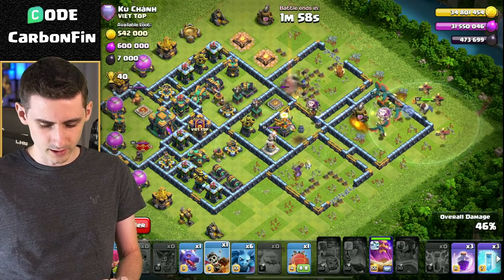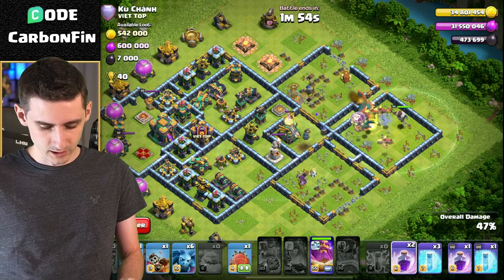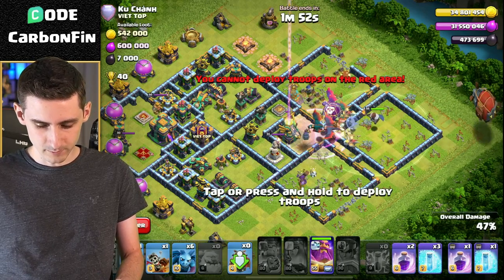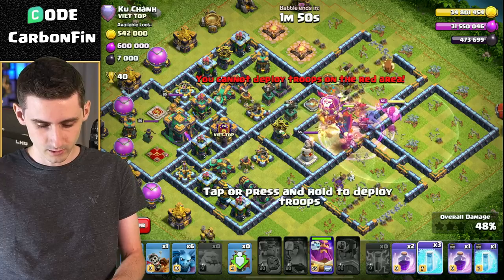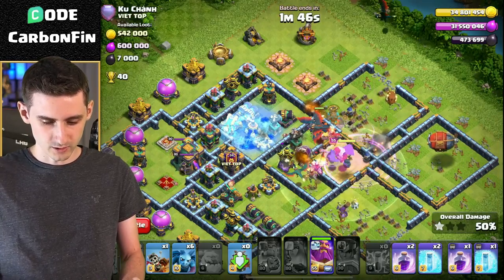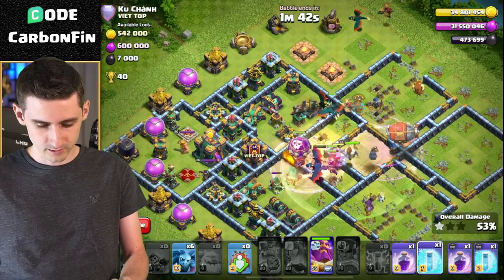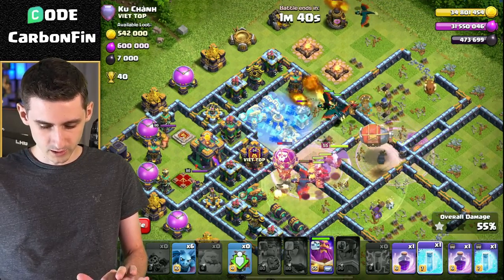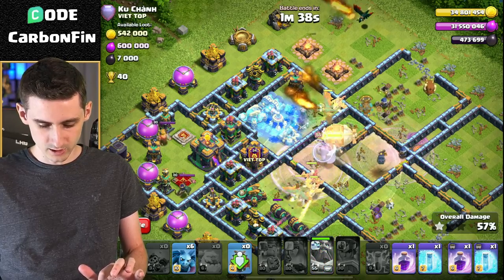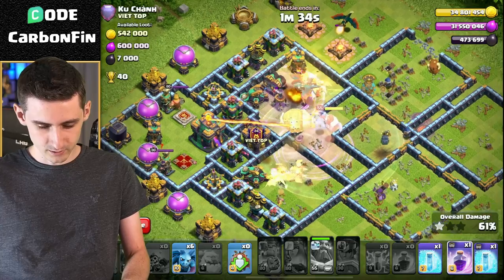Let's grab some dragon riders and drop the blimp. I'm going to drop a rage leading into here. Let's drop this blimp — hunt, across you go. Let's freak it up. The air expo. Drop a dragon, a dragon rider from here. Drop another rage, use this area up. Warden ability will help protect everything as we go across. Pop that ability. Drop a rage up top. There's the tornado trap.